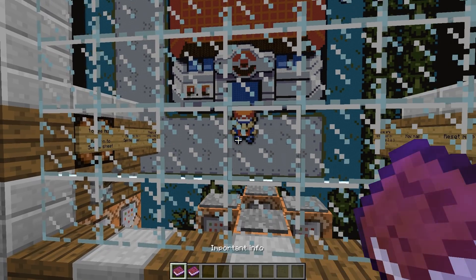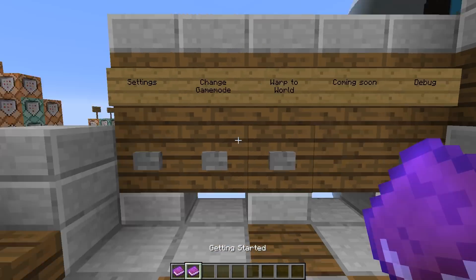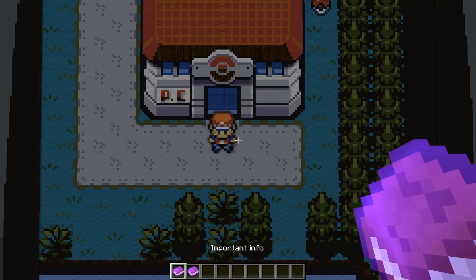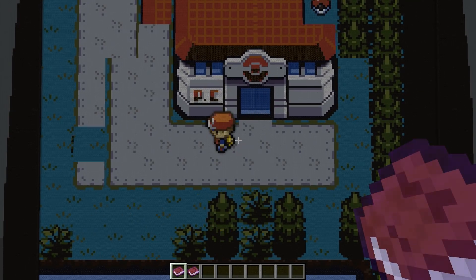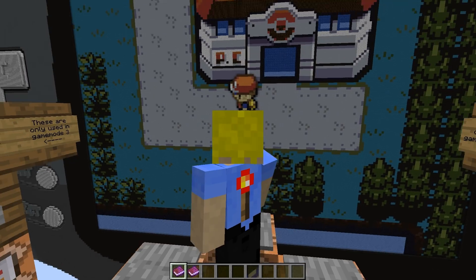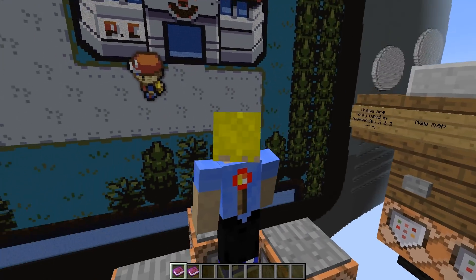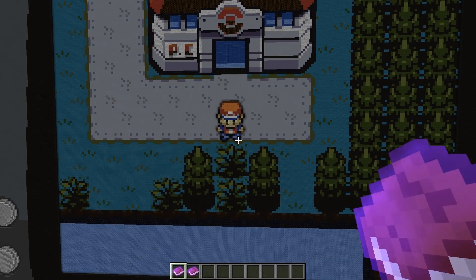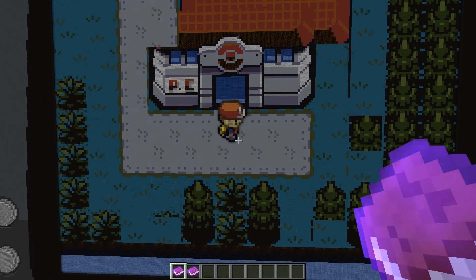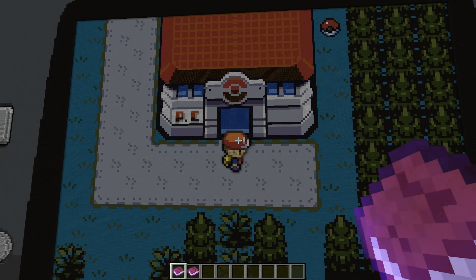I checked the download again and it seems there's been no more update — he probably stopped working on it. Let's try playing it. I'm now standing on pressure plates and I can control the player character. This is a GBA with buttons and so on; I think the buttons are just decoration, but the screen is the working part. Moving right, down, up, left — the screen is changing. It seems to be working with structure blocks.